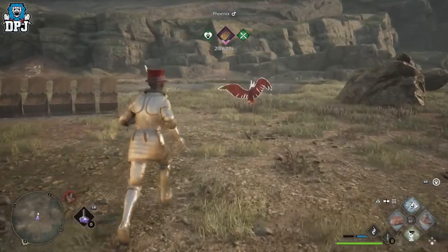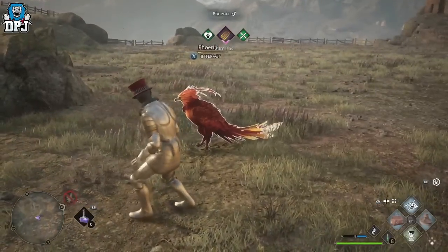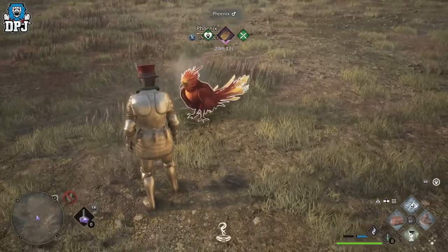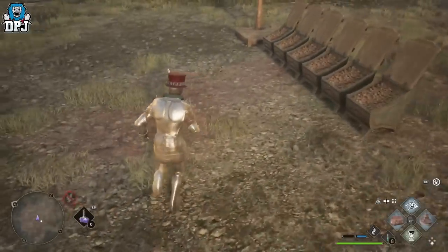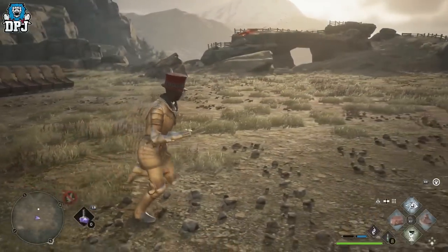I'm just going to summon him here and give him a little stroke — there we go, land and get stroked. I'm trying to keep this guy on side and level up his bar as much as I can, because I need those materials for some great end-game gear upgrades. And yes, guys, there we have it — that is how you get the Phoenix, a special tame you don't want to miss.